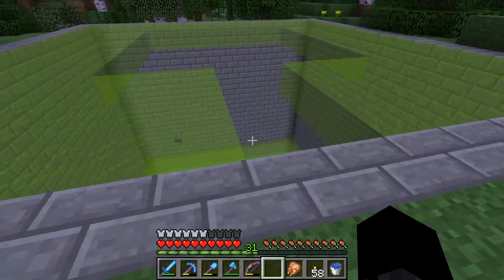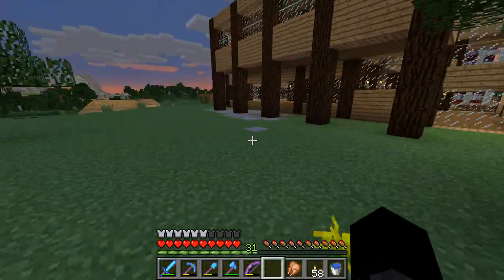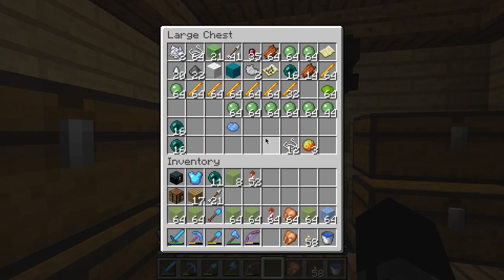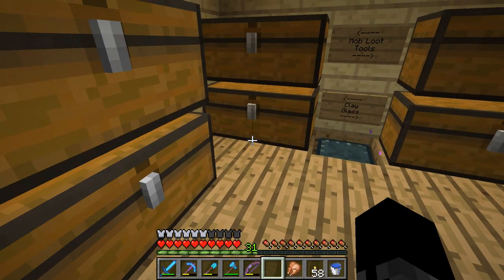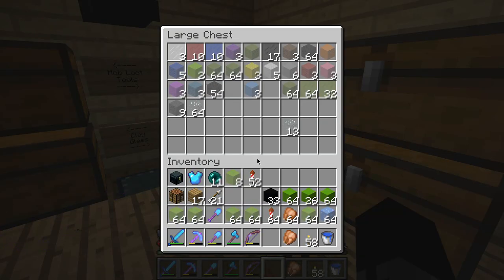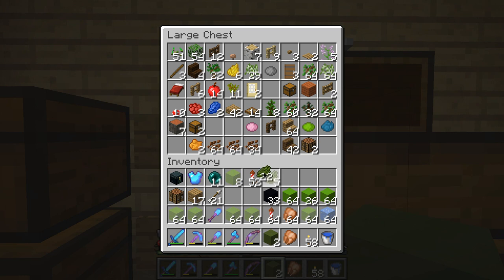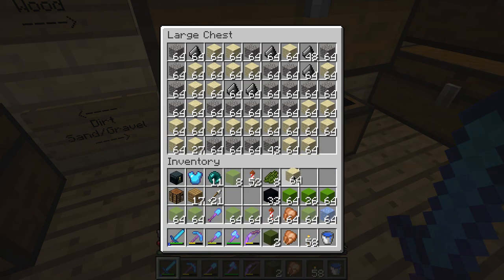I'm gonna have to extend the width to four blocks wide so you can't see the hoppers, because unfortunately textures in Minecraft are an even number, not odd. So if I want it centered with the slime it's gonna have to work slightly differently. I have a lot of concrete left so I can use that. I have some black for the eyes, and I'll get some more green for the outlines — it's not gonna look the best but it'll have to do.